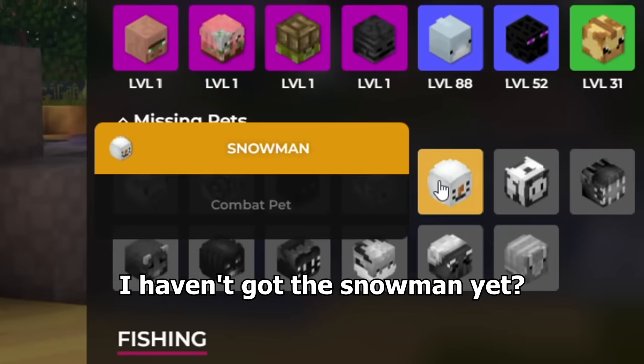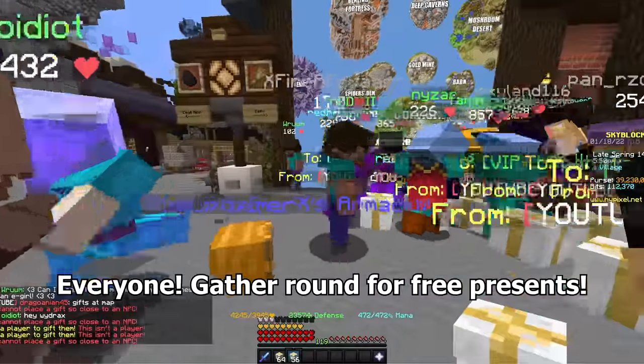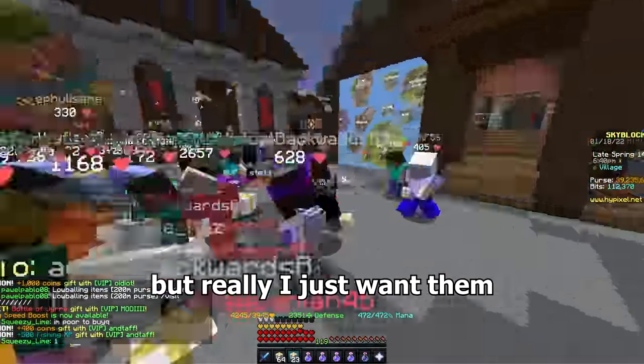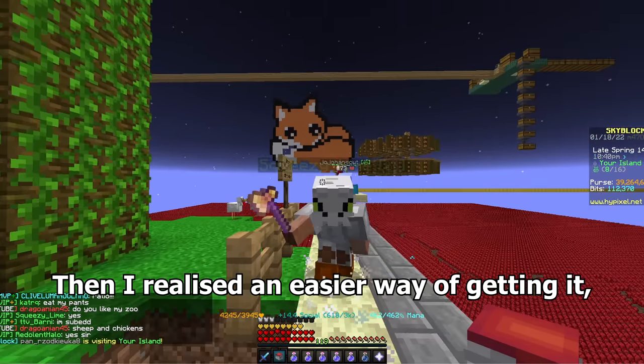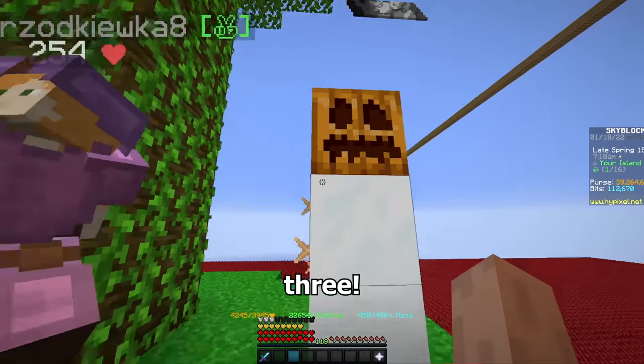The next pet is — wait, I haven't got the snowman yet? That's a priority. The snowman pet is a random chance from gifts. Everyone gather around for free presents. It looks like I'm being a generous nice person but really I just want them to come back to my island to visit my zoo. What an evil plan. But through all the presents I never got a snowman. Then I realized an easier way of getting it — one, two, three — beautiful.